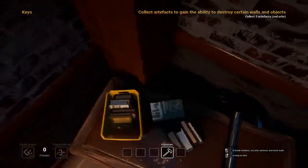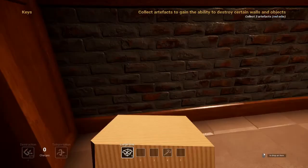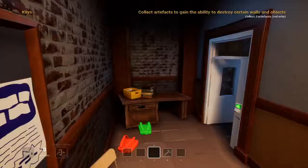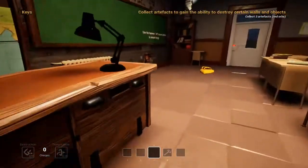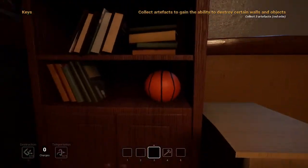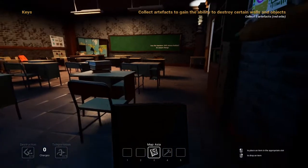Okay. There's nothing here. Something under this? No. Gotta be something somewhere. Like, literally, where have I not looked? Nowhere. Desk. Maybe it's still in here? No. Is it the basketballs? They look kind of like red worms. Wait, it's probably behind this. A map of Asia. There's nothing in here.